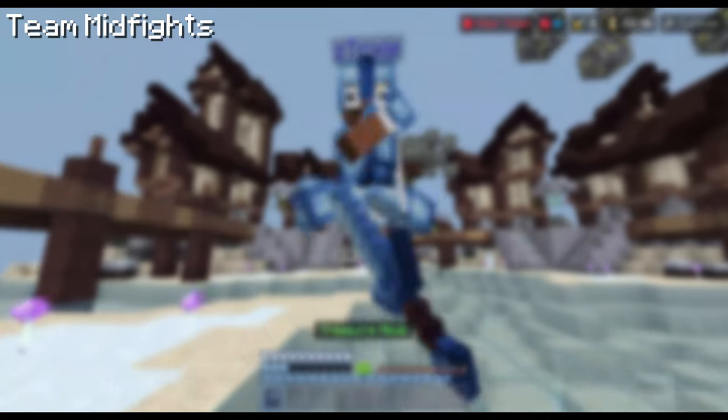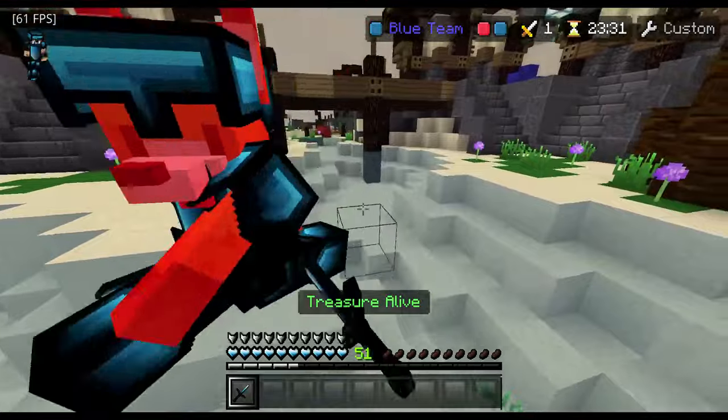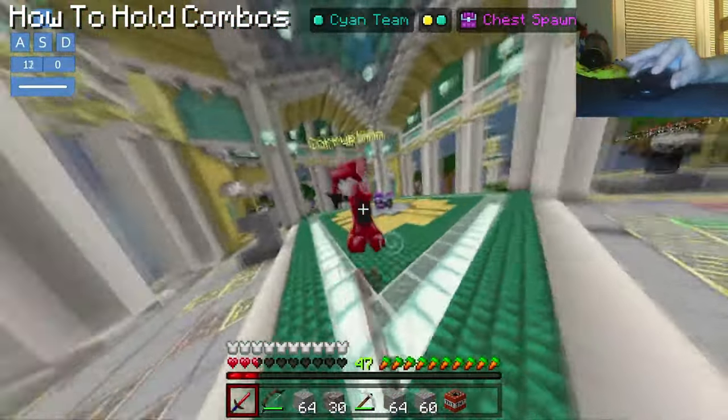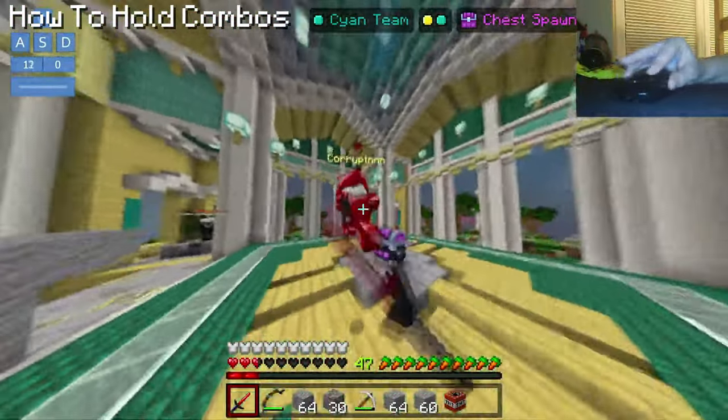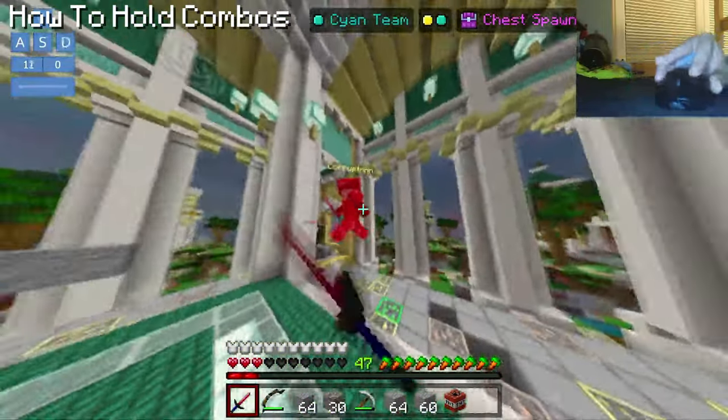Here is a small tip for midfights. Since running from combos is allowed, it may seem impossible to hold them. However, it is actually very possible. When you pick up your opponent, keep holding W instead of W-tapping, then when they start running, jump while you are comboing them. Once they stop running, stop jumping and start strafing so they can't hit you back.